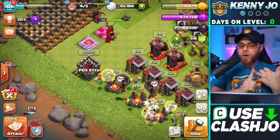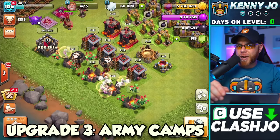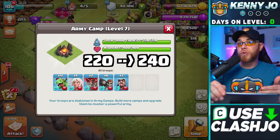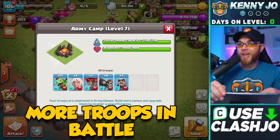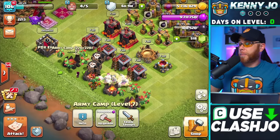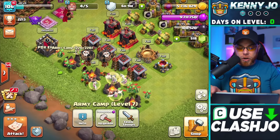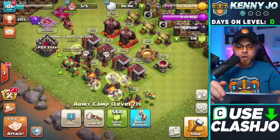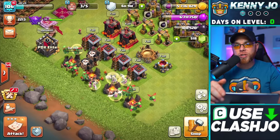Now we move into army camps. By upgrading army camps you increase housing space from 220 to 240 points, meaning you can bring more troops and have a stronger army — more three stars and more loot. We spend three million elixir to upgrade an army camp to level 8, starting with one at a time, though you can do all at once if you prefer.